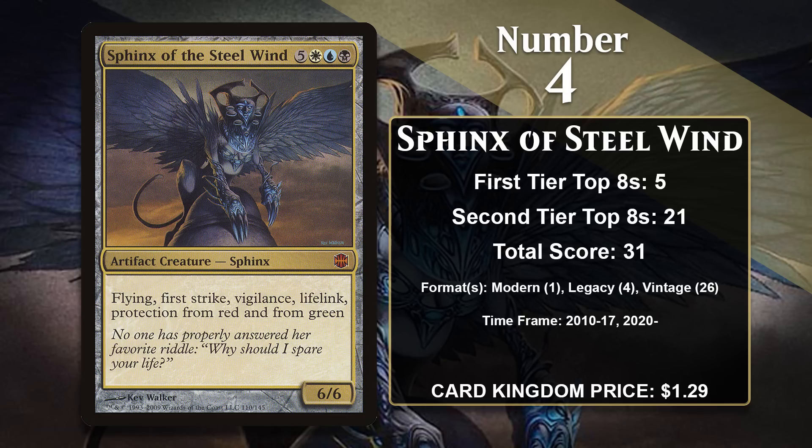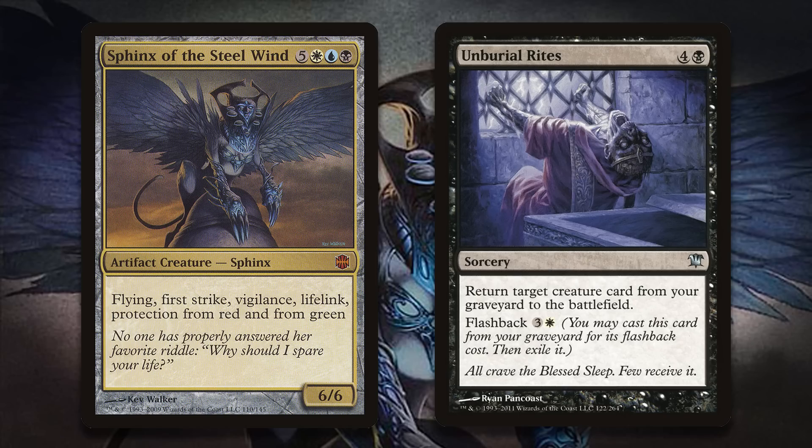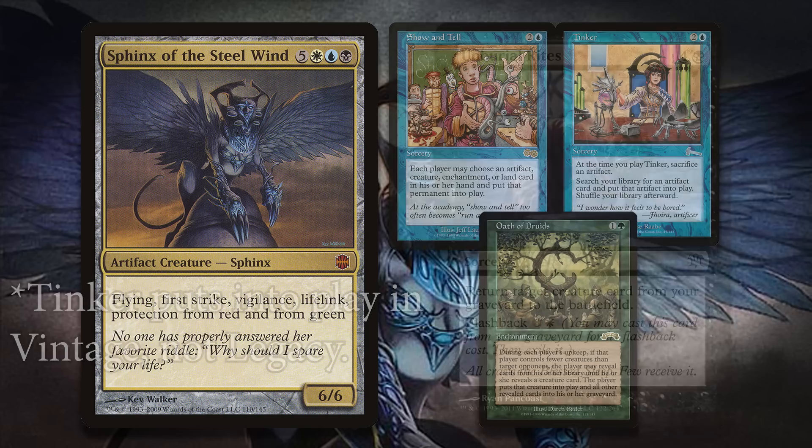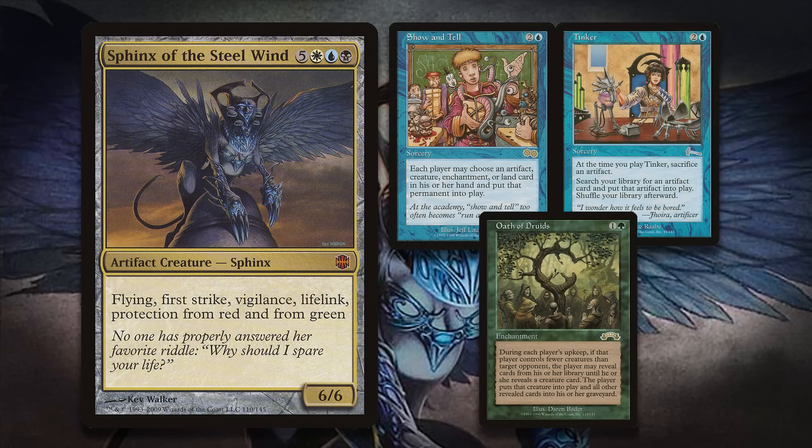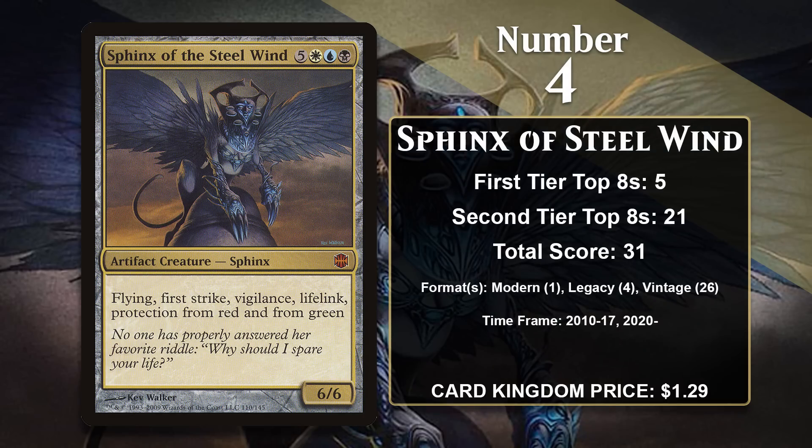The one downside is, of course, the 8 mana required to cast it, but it's gained all of its points in decks that look to get around that downside. It didn't see any play in Standard because there was no good way to get around the casting cost, but in non-rotating formats there are plenty of ways to cheat the Sphinx into play very early. In Modern this involved reanimating it with Unburial Rites; in Legacy it's put into play with reanimation spells, Show and Tell, and Tinker; and in Vintage it can be brought in with Oath of Druids. It's done the most work by far in Vintage, and that is likely to continue.